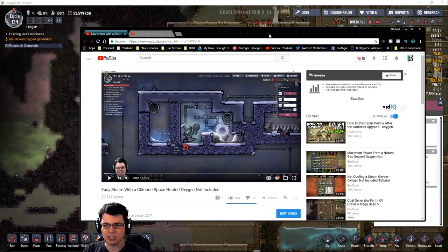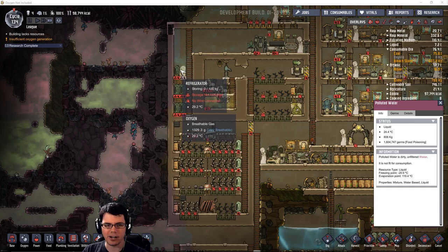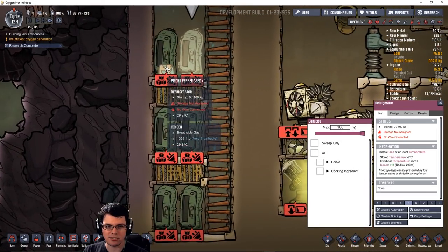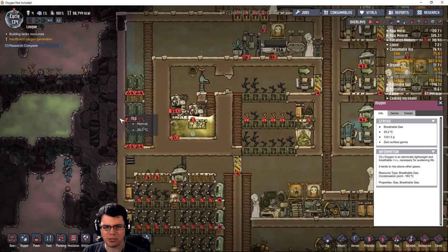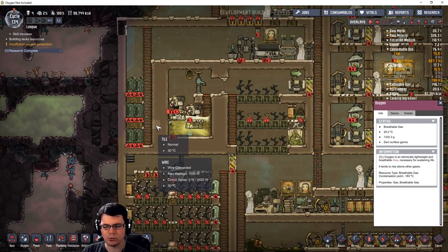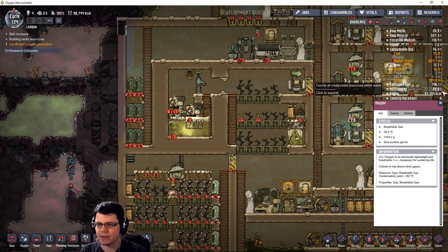Essentially what we have here is chlorine in this space, which is good for germs, and it's also good for the heat element so you can kind of overheat this. This is going to be a conductive tile right here, which I'll probably just have water on top of for thermal conductivity. That way I'm preheating the water that I'm then going to use to create steam out of, and then I'll get clean water out of that system. I'm going to recreate this, hopefully in this area over here.